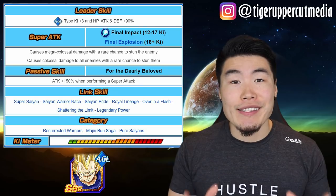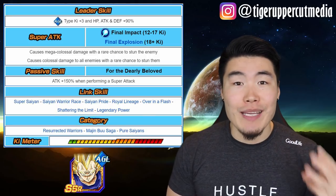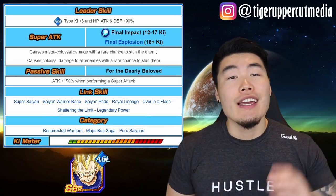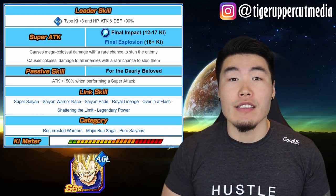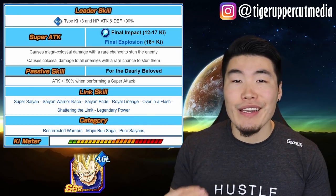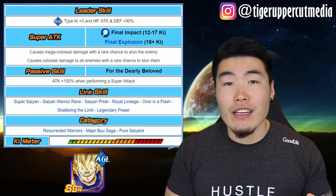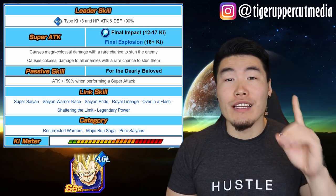So why don't we start with the unit itself. LR Majumjida is the OG AGL LR leader. He gives all AGL units Ki +3, HP, Attack, and Defense +90%. His 12 Ki super causes mega colossal damage with a rare chance to stun. His 18 Ki super causes colossal damage, attacks all enemies, and also has a rare chance to stun. He basically has LR Broly's super attacks but in reverse, and that's kind of the main issue. LR Broly is so great for World Tournament because it's so easy to get his 12 Ki super off and attack all enemies, while for LR Majumjida it's really, really hard to get that 18 Ki super off, especially in World Tournament where you only have one leader skill active.